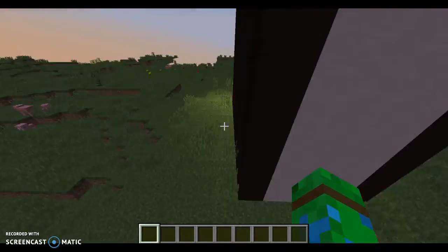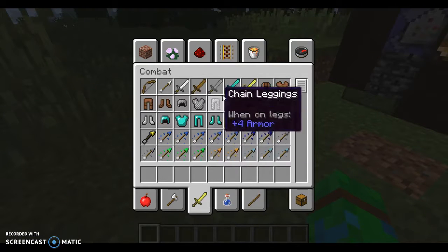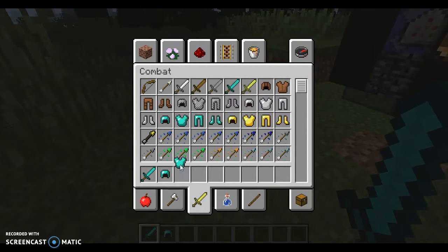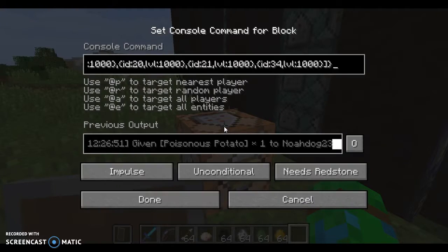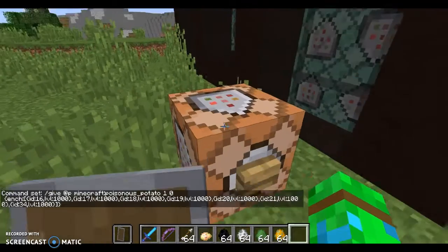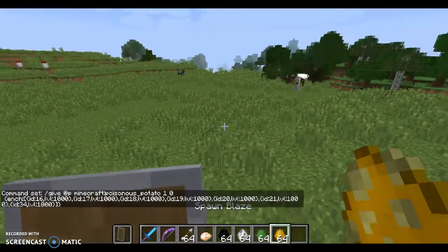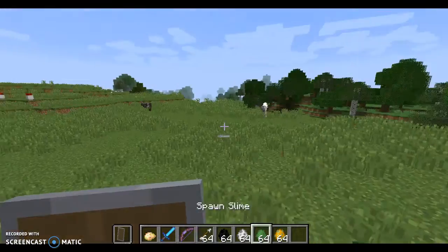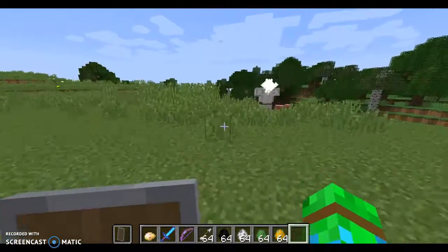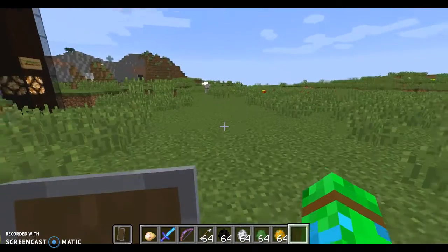I don't exactly know all the stuff, but for starters I'm going to need some heavily enchanted armor, an enchanted sword, and I'm going to grab a super poisonous potato, which I'll explain in a second. The super poisonous potato is this very simple short command — well, actually pretty long. I'll put that command in the description. Anyway, this command adds a new mob and modifies some existing ones.